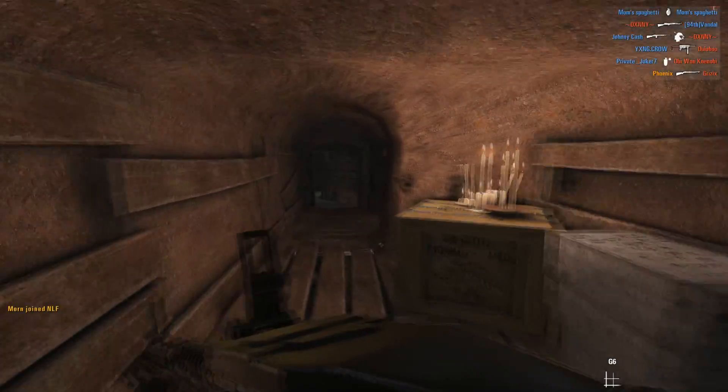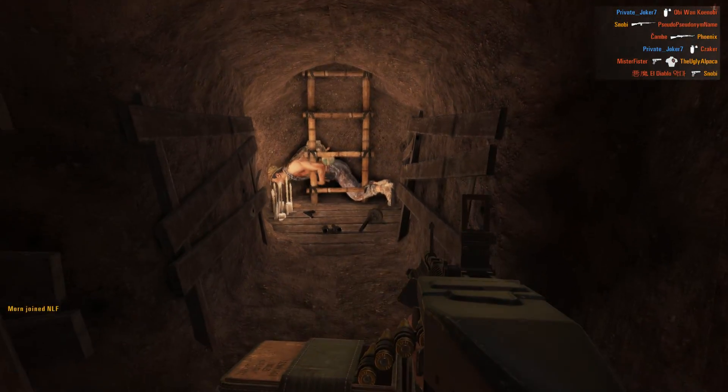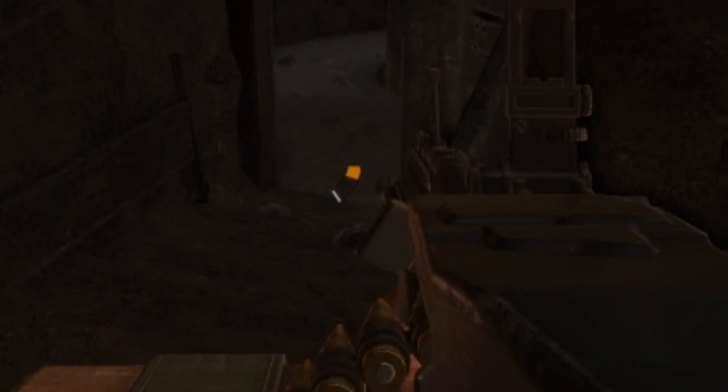You can check your clip and magazine count by holding R. In the heat of the moment, it's often hard to know how many shots you just took, and checking your ammo will always make sure you're up to date.